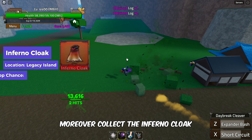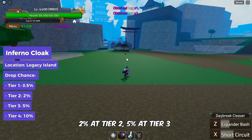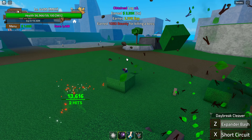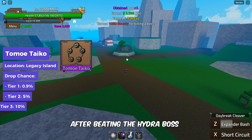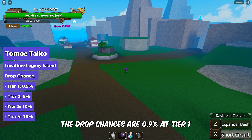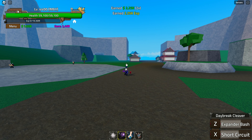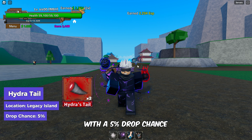Collect the Inferno Cloak with drop chances of 0.5% at Tier 1, 2% at Tier 2, 5% at Tier 3, and 10% at Tier 4. You can also get the Tomo Tycho after beating the Hydra boss and opening the chests — drop chances are 0.9% at Tier 1, 5% at Tier 2, 10% at Tier 3, and 15% at Tier 4. You can get the Hydra Tail from the Hydra chest with a 5% drop chance.